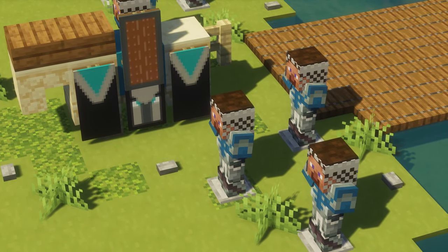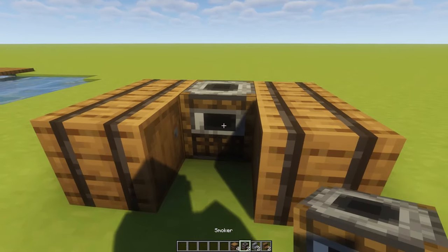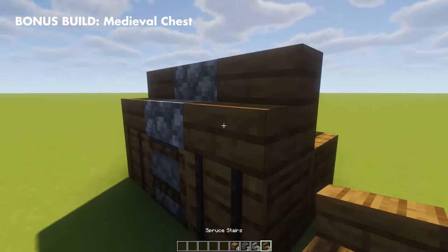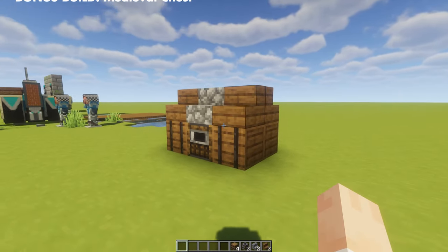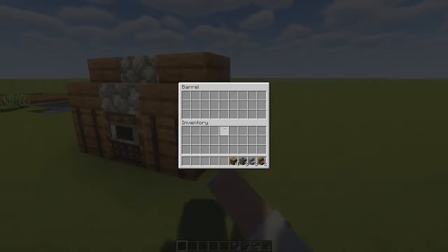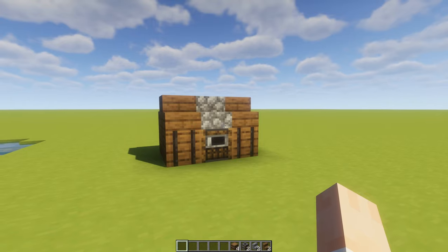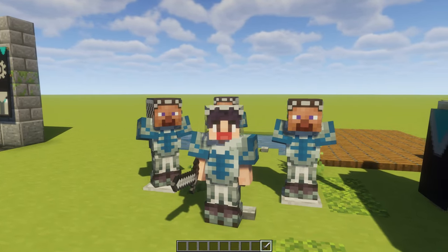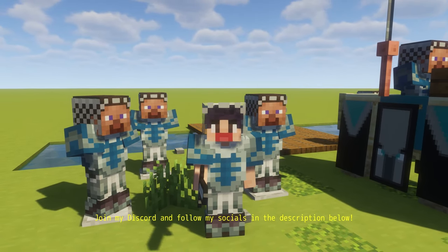Thanks for watching to the end, and for that I have a bonus build for all of you still watching — a medieval chest using a barrel, smoker, spruce stairs, and cobblestone stairs. What's great about this build is that you have a lot of storage because of the four barrels, and it's just a better chest in my opinion. Comment down below your favorite builds in this video — they are all pretty stacked. For updates and stuff, you can join my Discord. Like, share, and subscribe.